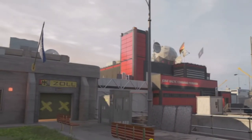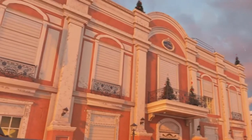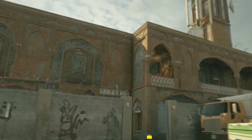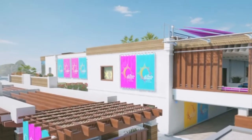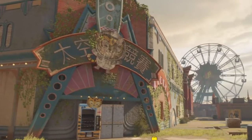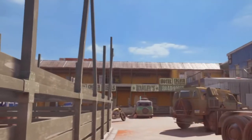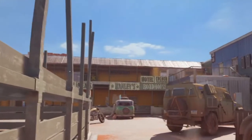Before this video, I mostly put the gates right outside the objective to stop the rush from the attacking team. So if you guys enjoy this video and find it helpful, I would really appreciate a like, comment, and subscribe for more videos just like this. With that being said, let's head straight into the video.